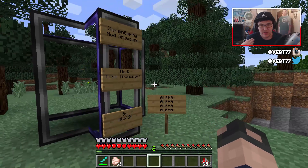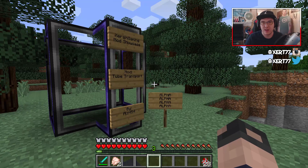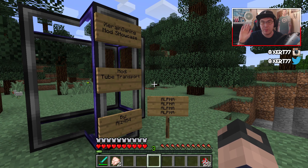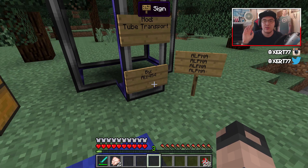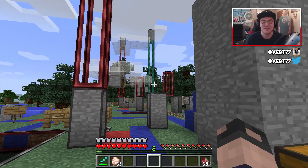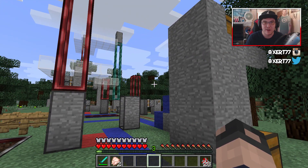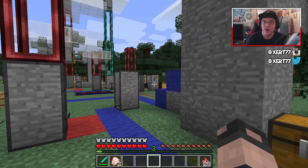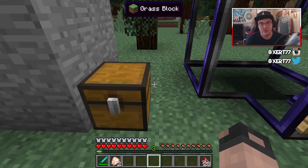Hey everyone and welcome to today's mod video. Today I'm doing the Tube Transport mod with another slight mod on the side called Morph. Basically, the Tube Transport mod is currently in alpha, and for you to go sideways you need to use the Morph mod to become a small one-block-high chicken etc. to go through it. It's being worked on by this incredible guy owls454.